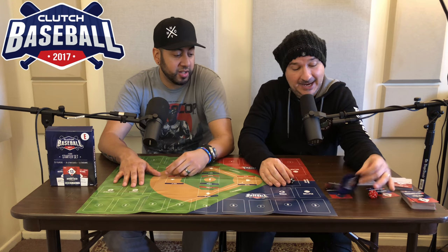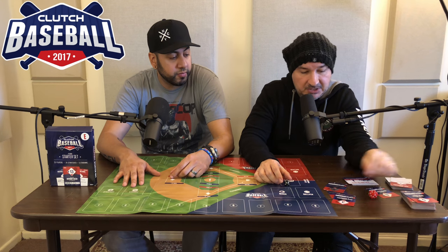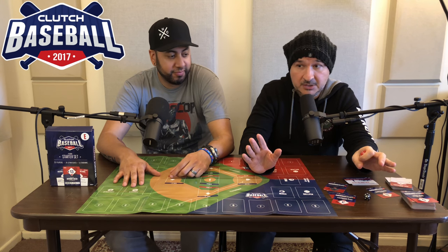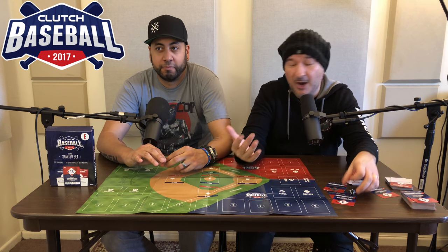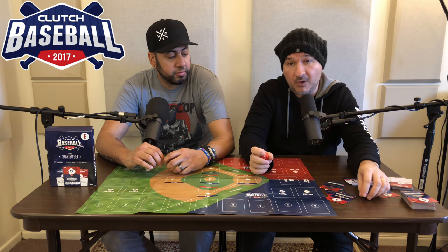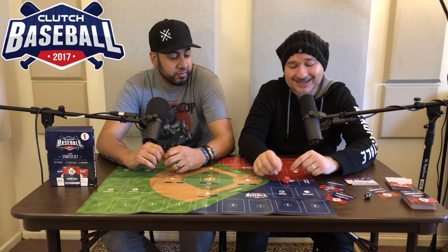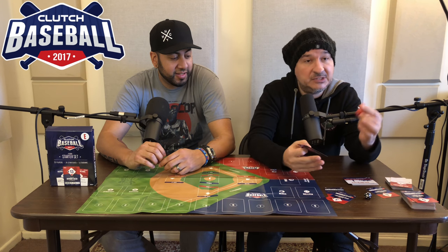I'm a longtime Dungeons and Dragons fan — I've seen four-sided, six-sided, eight-sided, ten-sided, twelve-sided, and even a hundred-sided die. I have never seen a d24 before Clutch Baseball. It looks like a d20, but when you roll it, it's very hard to tell what number you rolled.